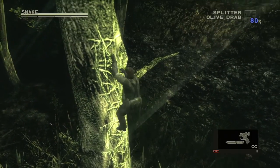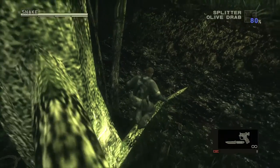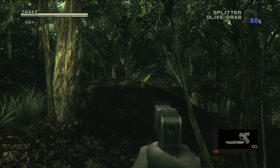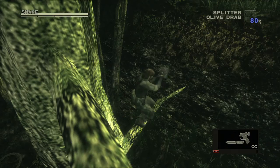This is the area you start out in. This is the tree you climb to get your backpack. Once you get your backpack, you want to equip a gun and climb back up, and you can find a Karotan right over to the right.